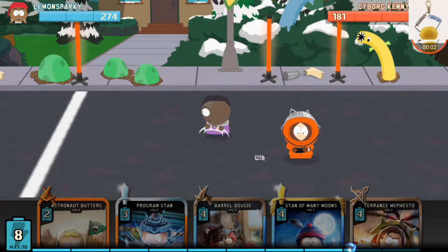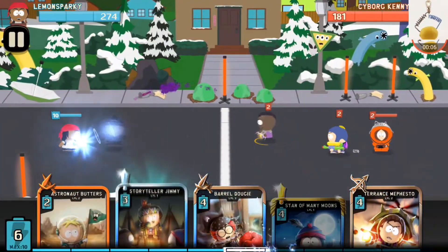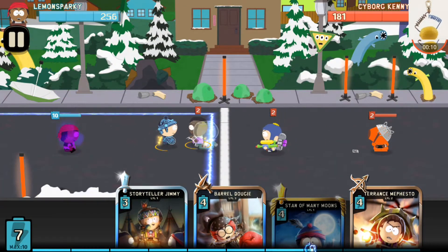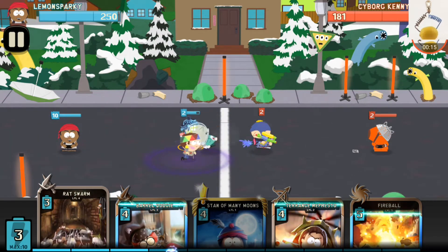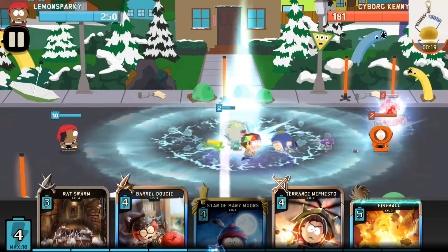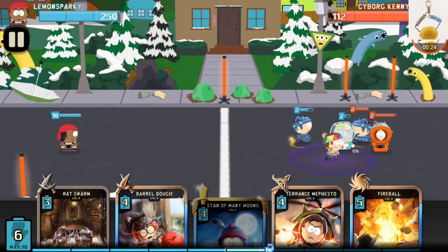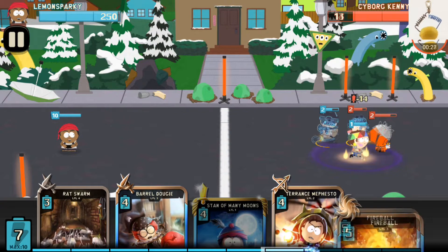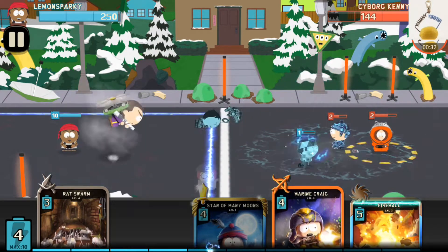What is up guys, this is Lemon Sparky and here's another episode of South Park Phone Destroyer. I'm gonna put my AOE card in the front, I'm gonna have my Storyteller Jimmy right in close to him, and I'm gonna use this to freeze whatever troops he's gonna spawn. I'm gonna take care of him and turn this in the back.